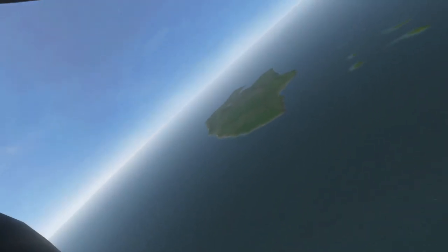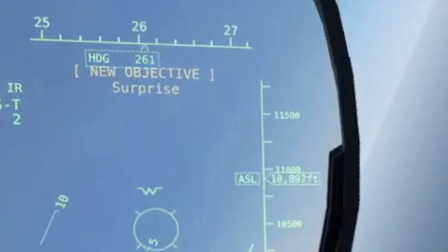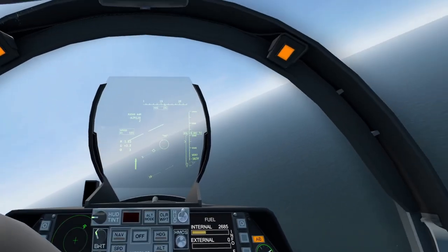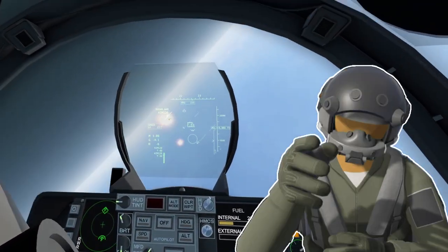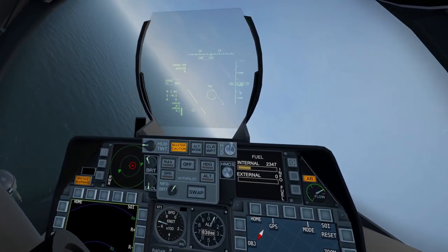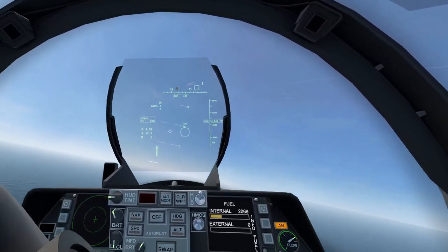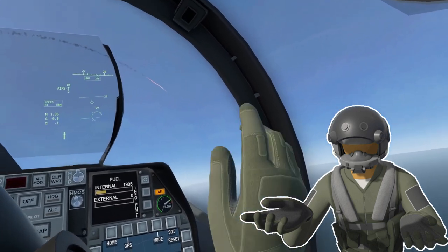I pulled around for another attack just to see the second enemy fighter explode in flames — we done it. Then I noticed a new objective pop up. Surprise! Two new pairs of enemy contacts appeared on either side of us. I'd used more missiles on the first enemies than I probably should have, but with no other option, I just charged in. After barely dodging an enemy missile, one of the two pairs was in flames.